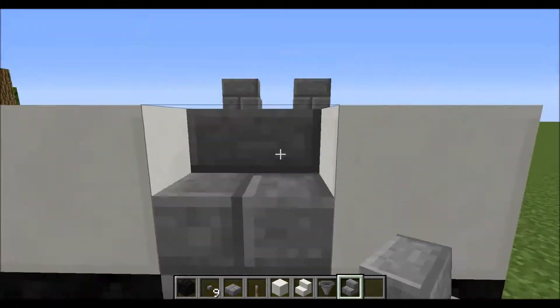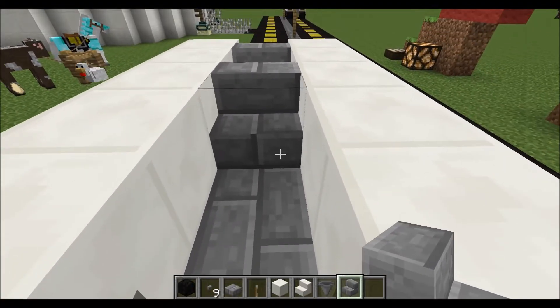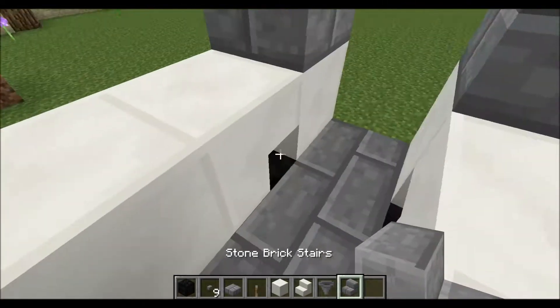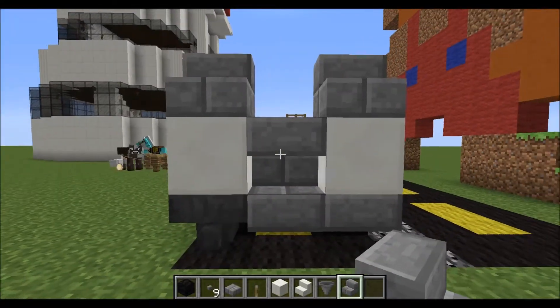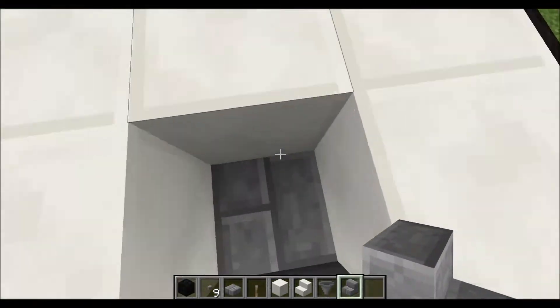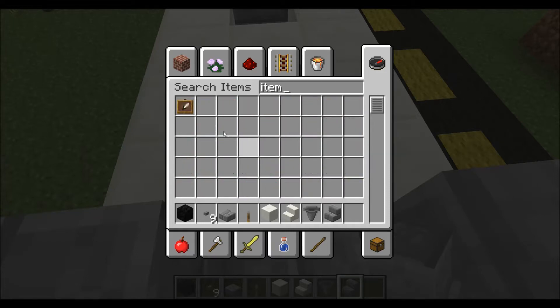So you're going to want to go like that, and then we're going to miss one for the engine, place a block there, and then come and place a block there. Yeah, that looks good. Let's make a steering wheel — the devil is in the details in Minecraft, trust me. Everything looks just a little bit better with a few little details.